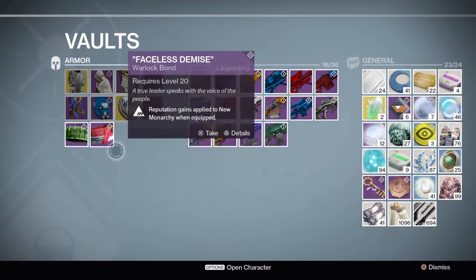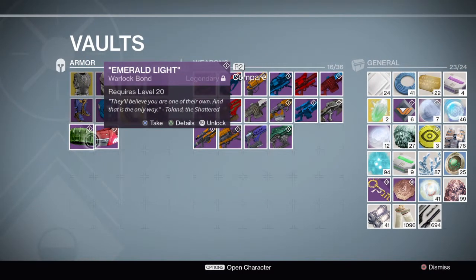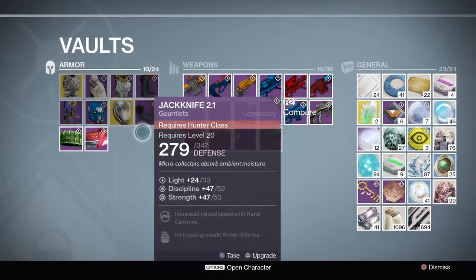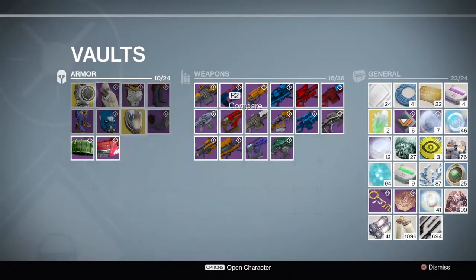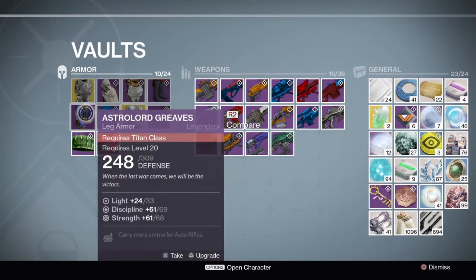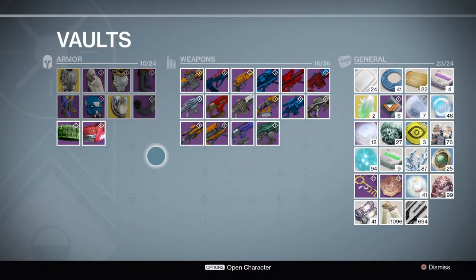Over here is armor. These two are class armor. I'm just keeping them — this one for making bounties. I'm not sure I'm going to farm their reputation with the New Monarchy at all, but it's nice to have. Up here, in the first expansion, The Dark Below, I farmed gear for my two other characters.